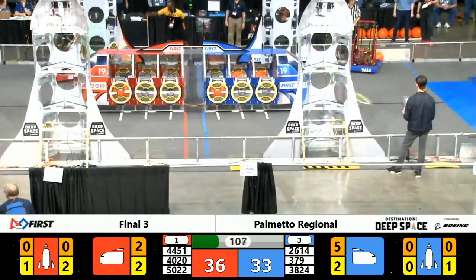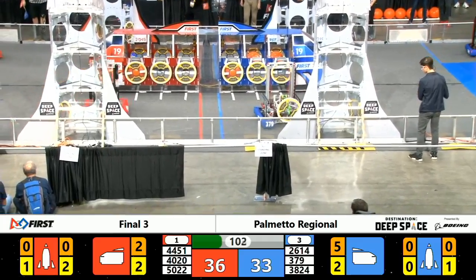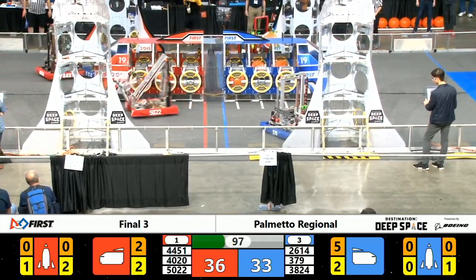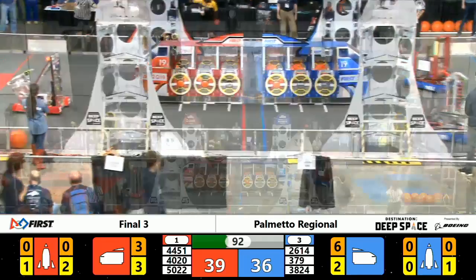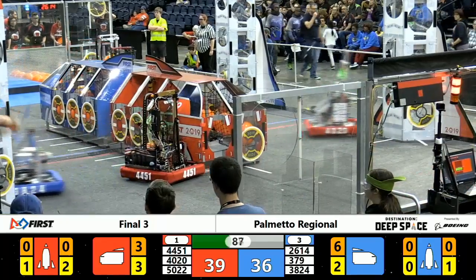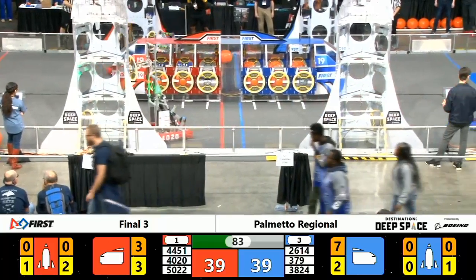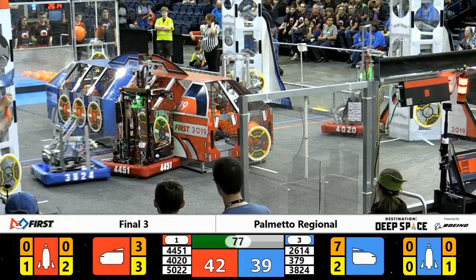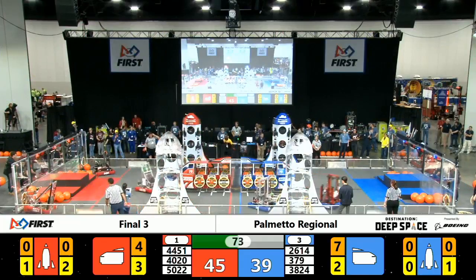Blue Alliance Mars filling their cargo ship on the other end of the field. Cargo placing the hold is worth three points. Working the far side of the ship is Rat Rod Robotics. Blue Alliance's Mars Robotics has nearly filled the entire cargo ship for Blue Alliance — both end panels are on and full. An additional cargo going in, doubling up in some of those holds.